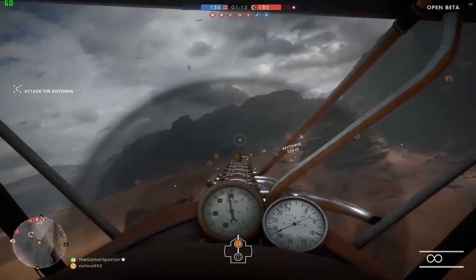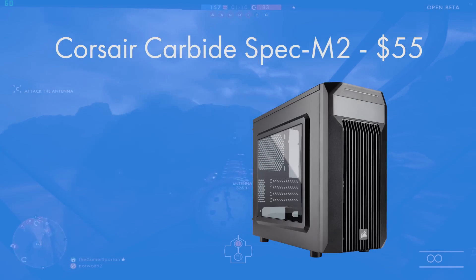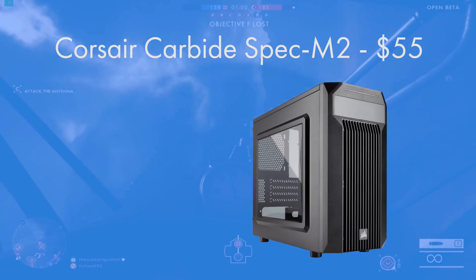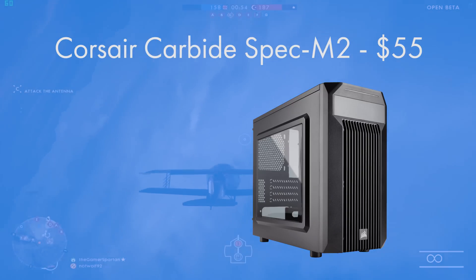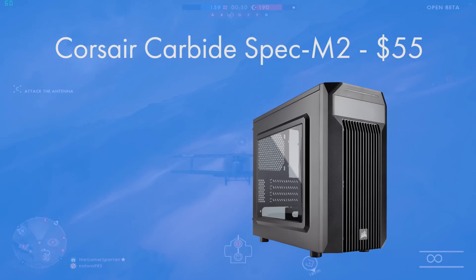For the case, the Corsair Carbide Spec M2 is a perfect option. It looks nice and is a bit more on the pricey side, but it warrants an easier build experience. It also has better hard drive and SSD mounting support, much cleaner cable management pathways, and I can't recommend this case enough. It's a really solid case and I'll try to bring a review of it out very soon.